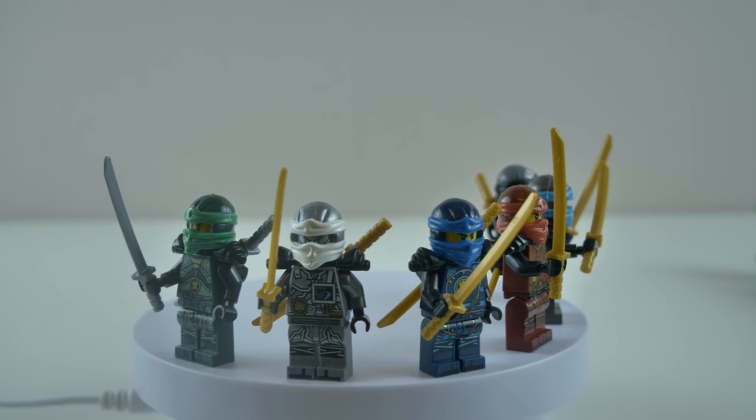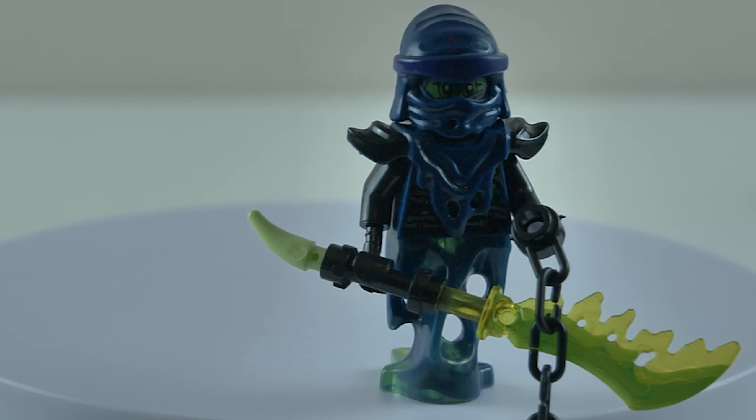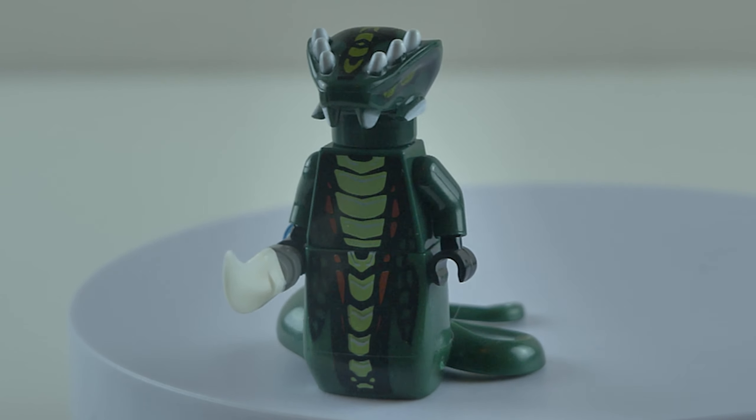After an hour I finally finished building these figures. There's 7 different ninjas in their hands of time outfits, which have some interesting face prints, Samurai X, Sensei Wu, ghosts from the possession season, and a bunch of snakes including Pythor, Scales, Scalador, and Asidicus. The bigger base plate just arrived so let's add the new figures on.